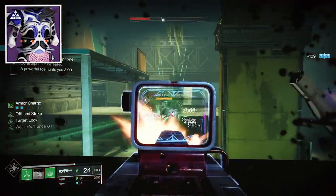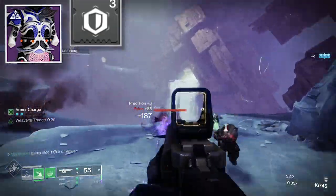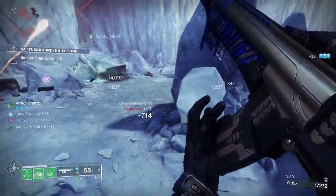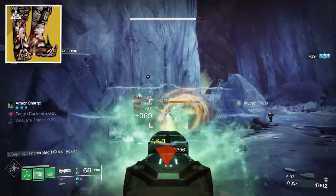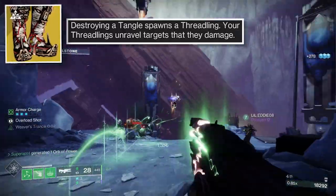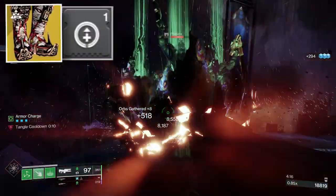For the chest, use resist mods: Concussive Dampener reduces incoming area-of-effect damage from combatants, and the other two slots are Void Resist and Arc Resist. For the leg armor, the exotic piece is called Swarmers — every time you destroy a tangle, it spawns two Threadlings, and your Threadlings also unravel targets they damage.